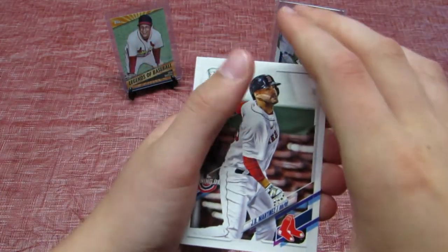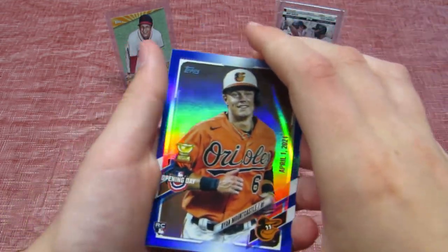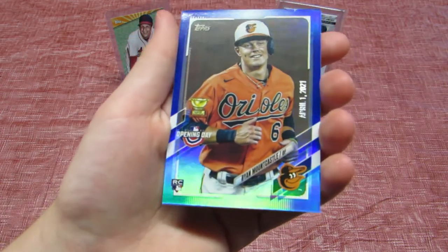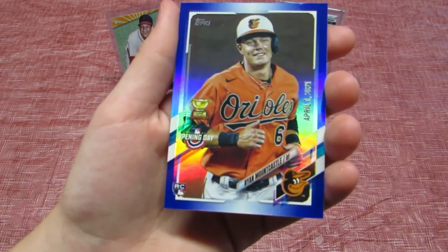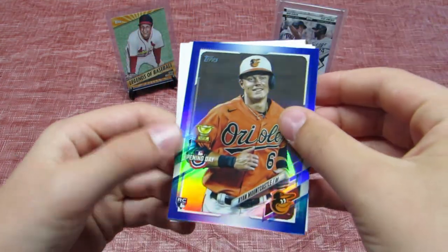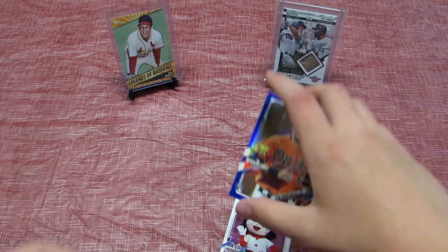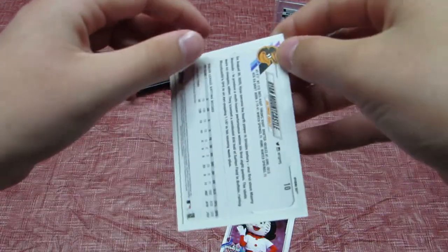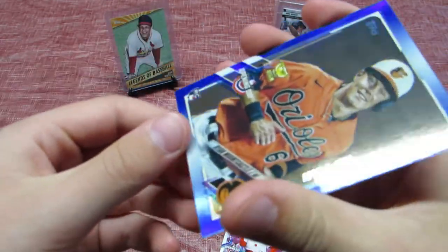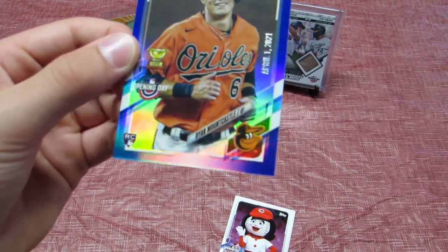JD Martinez. Whoa, that is really really cool guys! What — Brian Mountcastle! Let's see here, this is a rookie card too, guys — a rookie card. I'm not sure if this card is worth too much money but this is a rookie. I do not think this card is numbered, but that is a really really cool card.